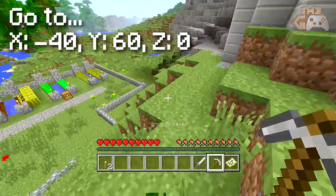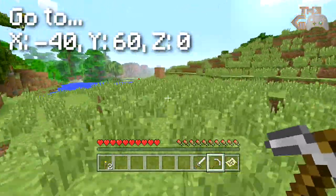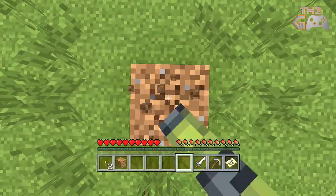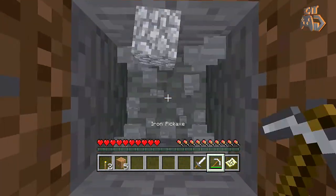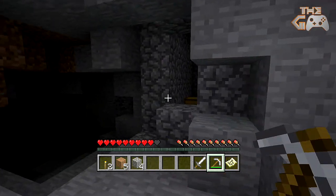I just pulled up my map here. What you want to do is make your way over to the coordinates x minus 40 and z zero — don't worry about y because that's the up and down level that you're on. Just make it over to x minus 40 and z zero. I just made a little dirt tower there so I know how to get there, and it wouldn't take too long trying to find it for you guys.